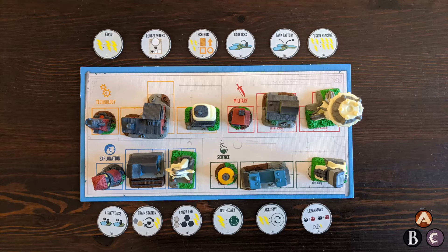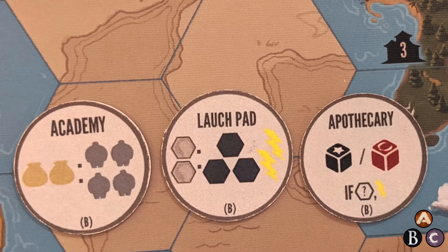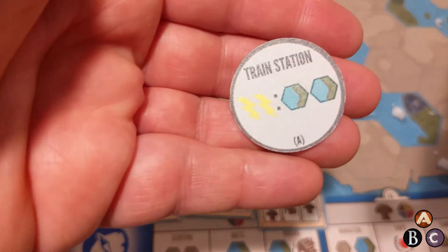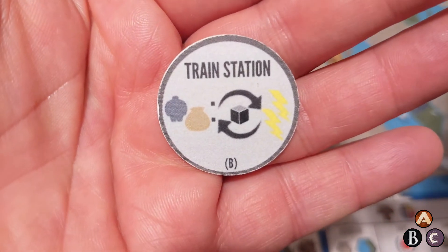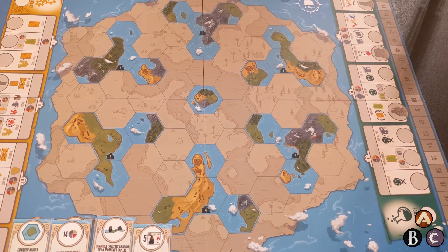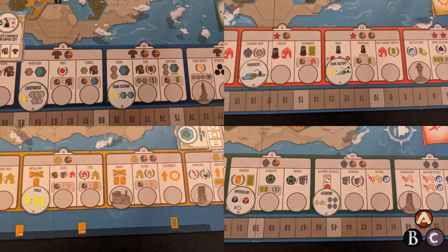Deal out one reward tile underneath each achievement tile. Landmark abilities give powerful single-use benefits to players who acquire landmark buildings. These tokens have an A side and a B side, and show you the name of the building they're associated with. For example, this side of the train station lets you spend two energy to explore twice, and this side of the train station lets you pay one worker and one coin to gain two energy, and then immediately take another turn. For setup, randomly choose a side for each token using whatever mechanism you like, and place it on its proper spot on the board.